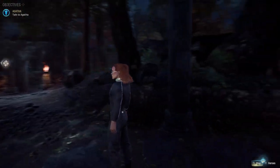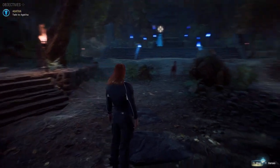The fourth haven can be found in Agatha's altar. Facing the altar, it's on the left-hand side.